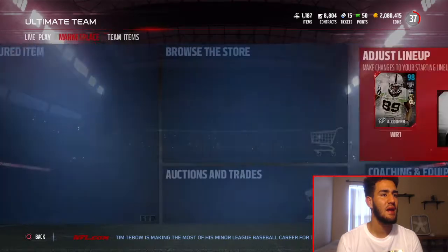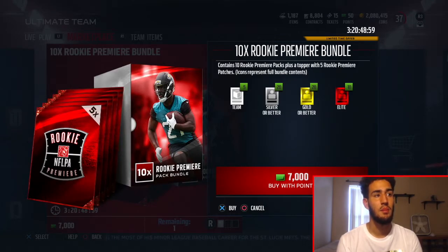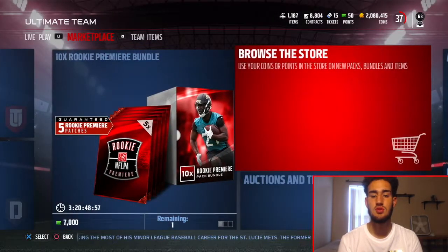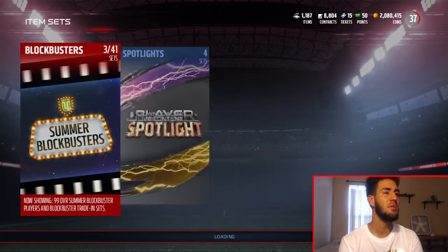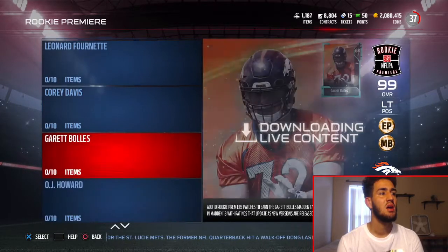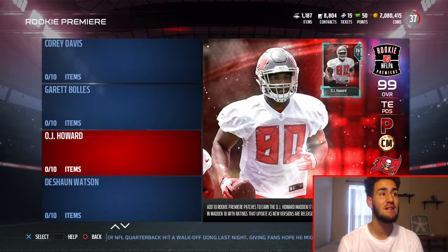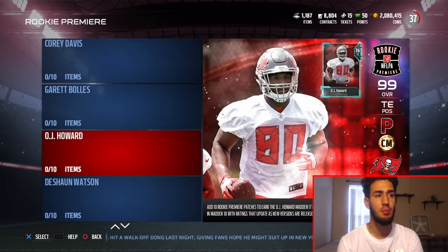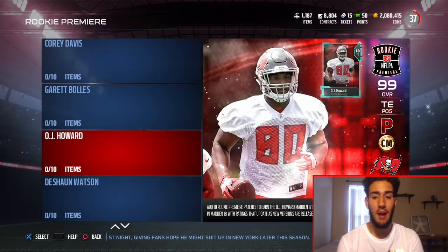We are going to open these packs right here — the rookie premier packs. They give you two silvers, two golds, and one elite from the normal packs. Right now I'm going to open my player from the program, and I'm actually going to get Jordan Howard — well, OJ Howard. The reason I'm getting OJ Howard is I don't need a tight end on my team, but Jordan Howard — OJ Howard — I feel like he's the best fit out of any of the rookies.